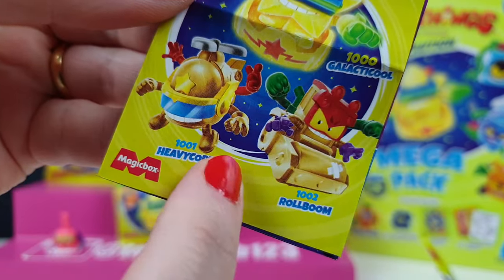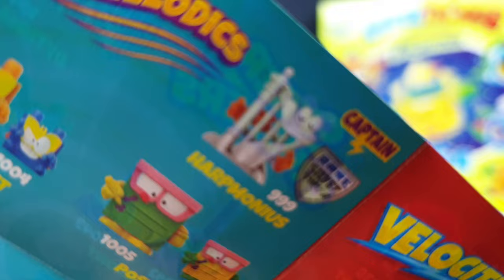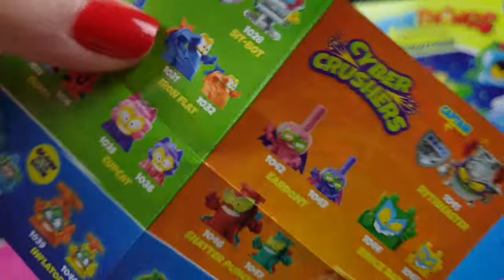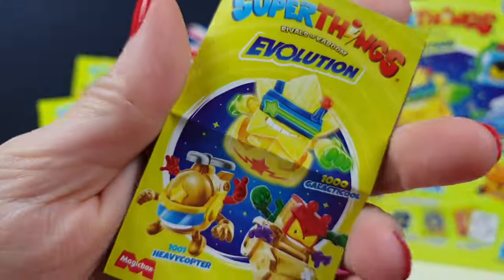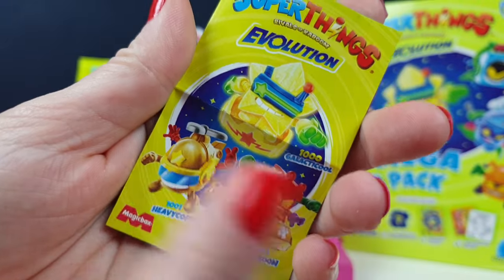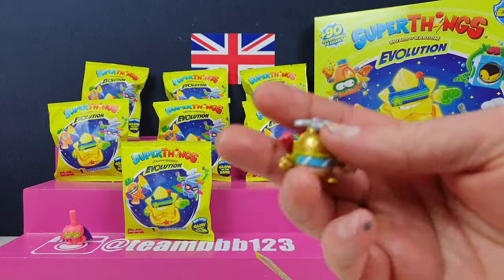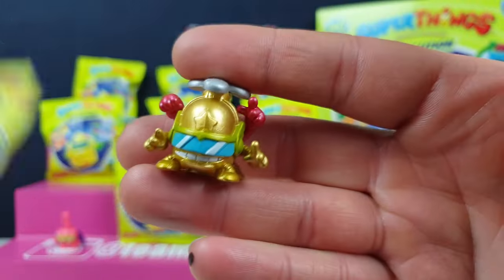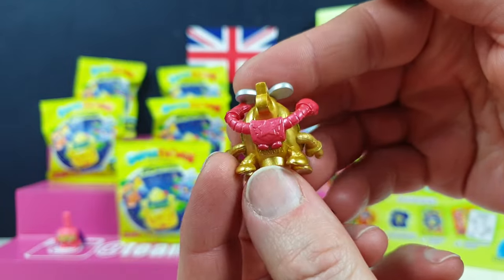The cool gold ones - we don't really have any of them, but the silver one we've got like eight million times. There are other silver ones we want to get - I really want the chair, the sit bot, and the game. We haven't technically found any of those three yet. Oh, I want a helicopter - is that one of the ones I was just talking about from the front page? Very nice - that's Heavy Coptar, the good guy gold one from this series!